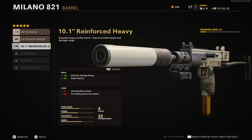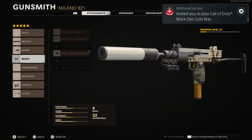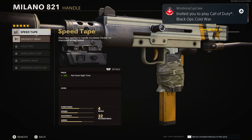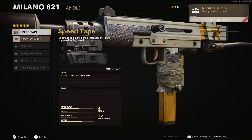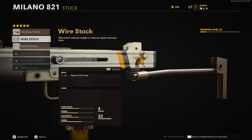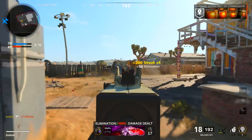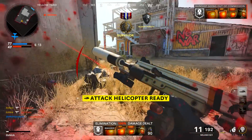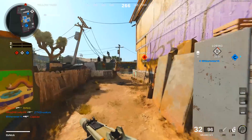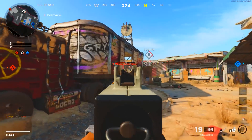The next attachment is the barrel — again, the third one you unlock, so you don't have to level up the weapon like crazy. It changes the gun completely, giving you 18% effective damage range and 80% bullet velocity. I can't wait to try out the 10.6 inch task force barrel which gives you around 50% extra effective damage range, but this one gives you 18% and also 5 extra damage — so trust me, this gun is going to be a killer once you have all the attachments unlocked.